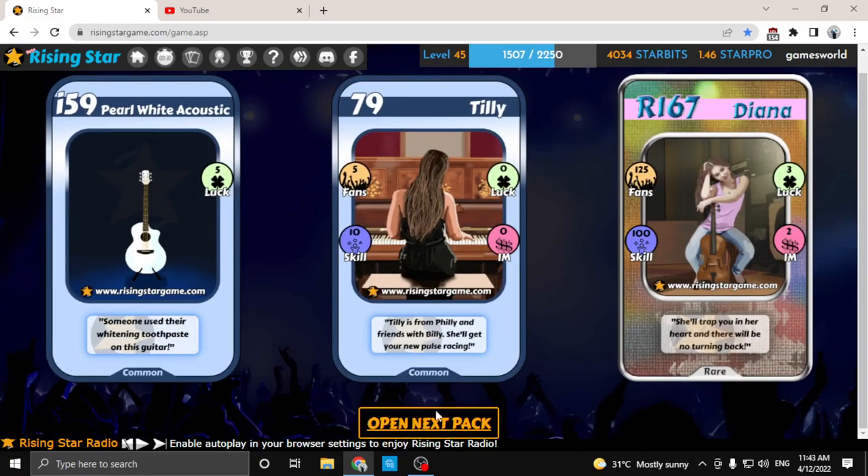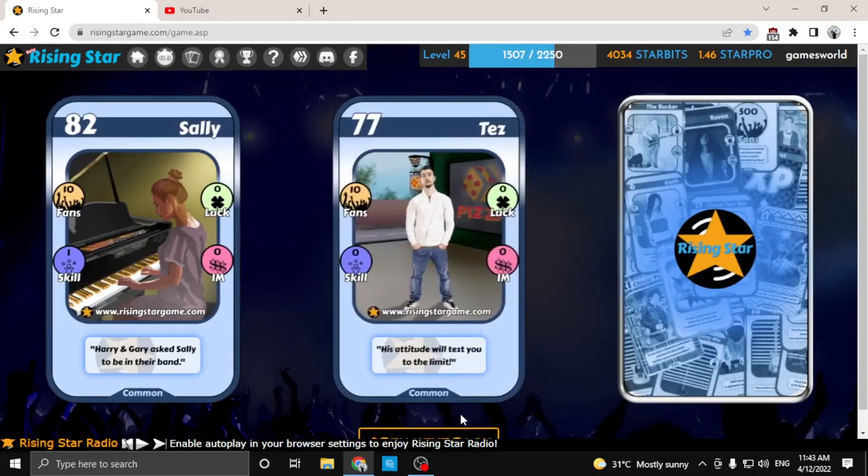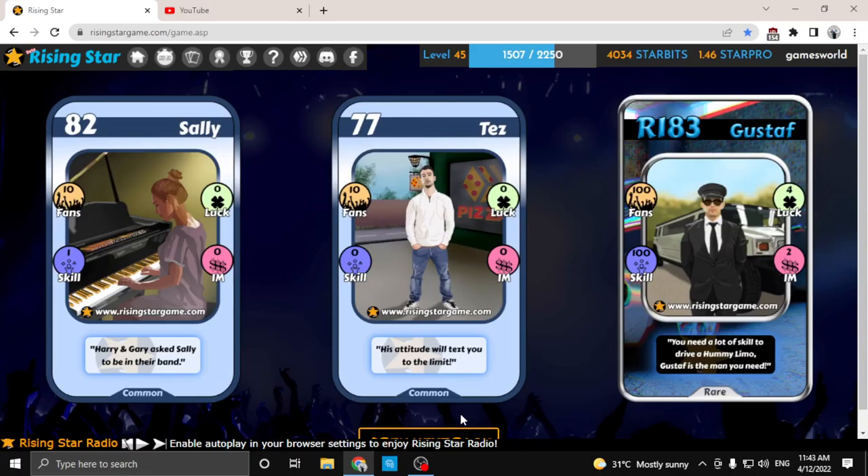Okay, we got Diana and two commons. One rare — good stuff. Asali and a tells.